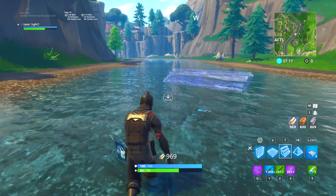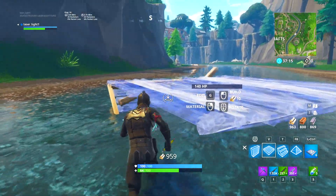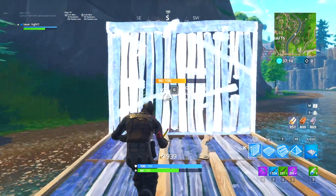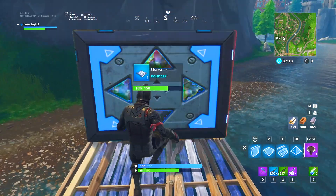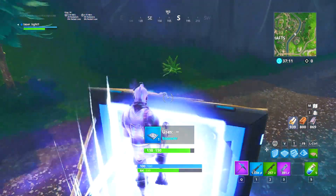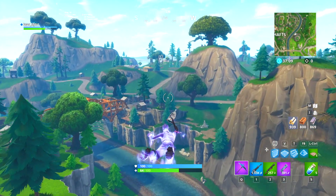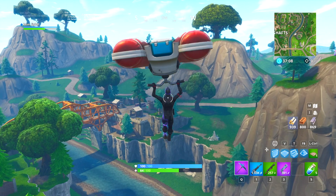This technique hardly anyone knows — it saves mats and is a lot better. You place a floor, then a wall, place the bouncer on that floor, and then a launch pad. If you go to the right side of the bouncer and jump into it, it'll fly you up in the air. You've saved mats and it's a lot quicker to do.